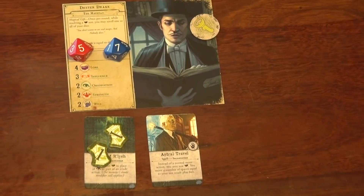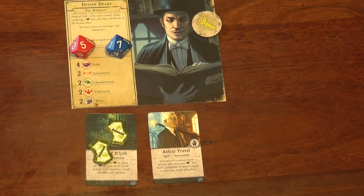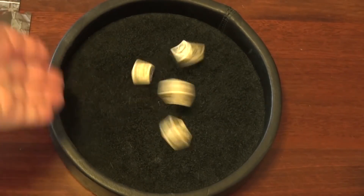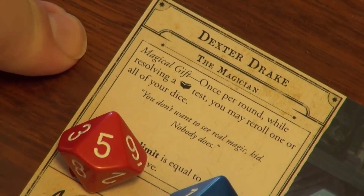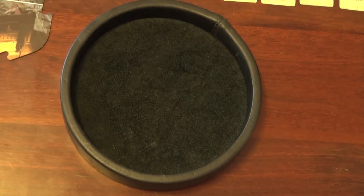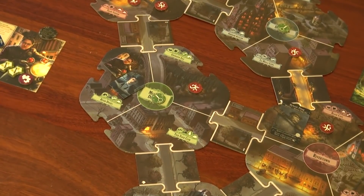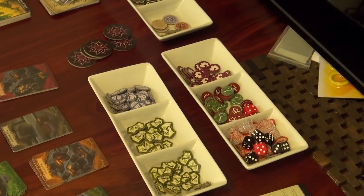Now that Drake is in this location he's going to do a ward test — we test our law and we can remove doom equal to the amount in the space. He's got four, so we're looking for one success. We get no successes at all. But he's got the ability 'Magical Gifts' — once per round while making a law test you may re-roll one or all of your dice. Let's try that again. This time we get three successes and that clears this ward. Even though we got three successes we only took away one token so nothing extra happens. Be gone! And that's your turn.